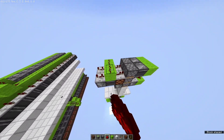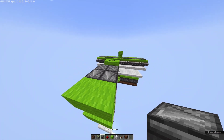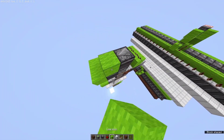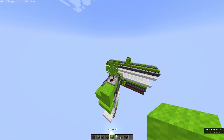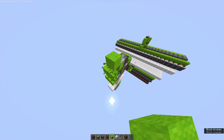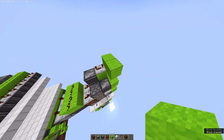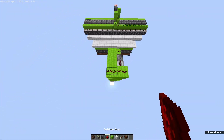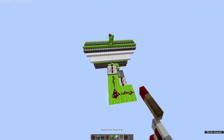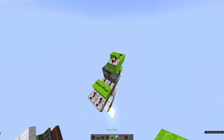Then we're going to put redstone on top of there, and an observer there, a block there, and repeaters set to four ticks there, and a block there with four blocks coming off it like that. Then we'll put redstone dust all the way over there, and another repeater set to four ticks there.